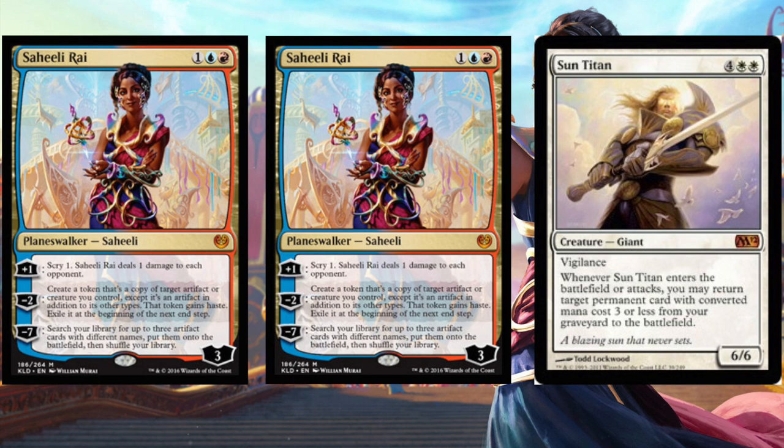So in blue and red, you're going to use her negative two, creating a token copy of target artifact or creature, which would be Sun Titan. When Sun Titan comes into play, you can return target permanent card with converted mana cost three or less. If you have one of her in the graveyard, she pops back.